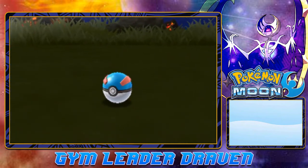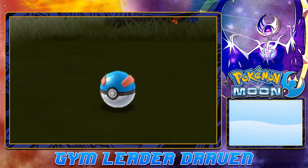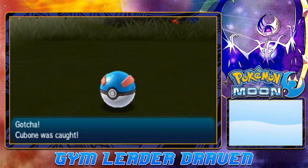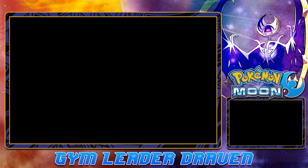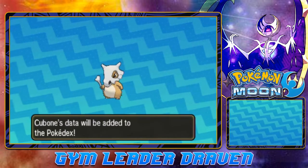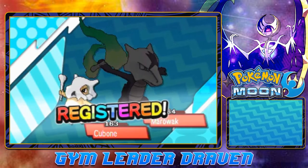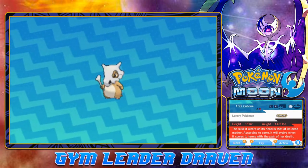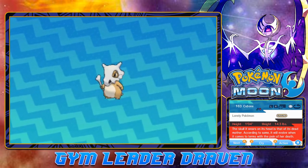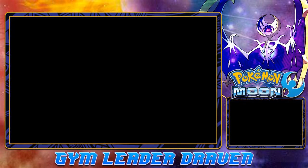Got it! Everybody's gaining levels, which is great. Cubone will eventually evolve into Alolan Marowak, which is a Ghost and Fire type. The skull it wears on its head is that of its dead mother. Let's move on — it's time for us to head into Route 8.